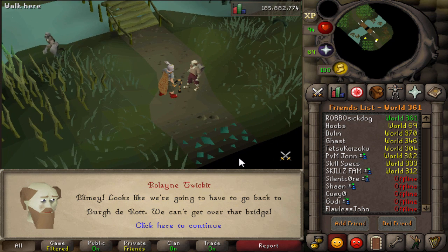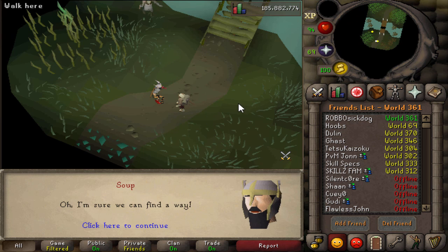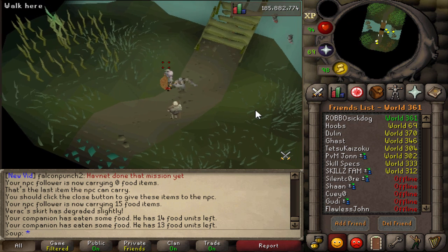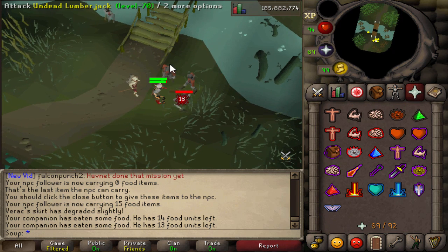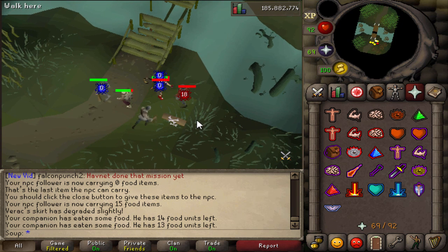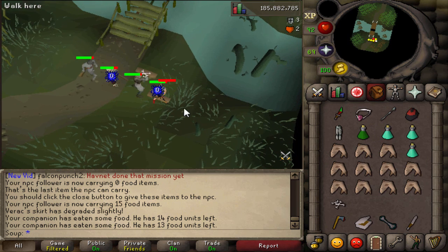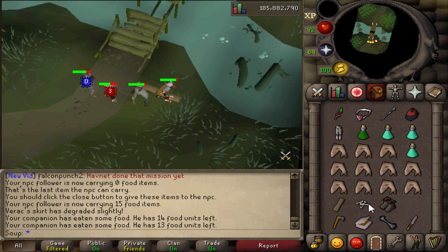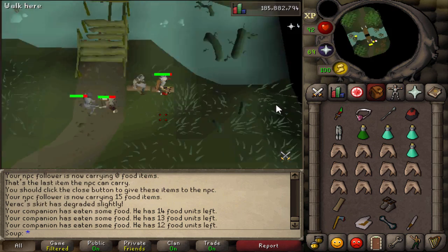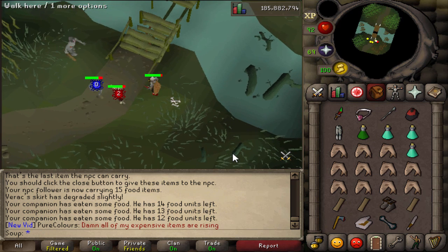But if you keep them alive, you get the hard rewards, which gives you the best reward. While you're on the route, you have the chance of encountering random events - different events that happen. You have combat events, puzzle events, and also events where nothing happens. There's one event where a guy just heals you and gives you food, which is really nice. There's an event where you just heal people who are sick. There are also combat events where you have to kill juvenates with your Rod of Ivandis, kill ghasts, shades, and swamp snakes.